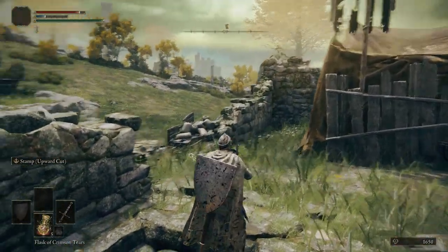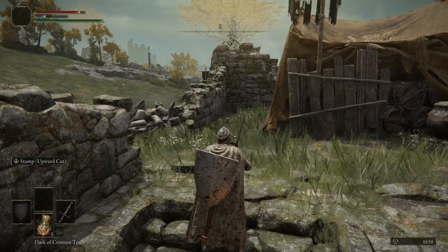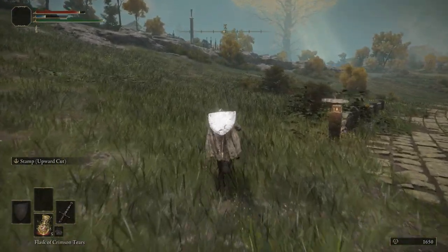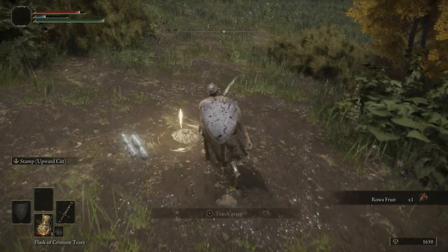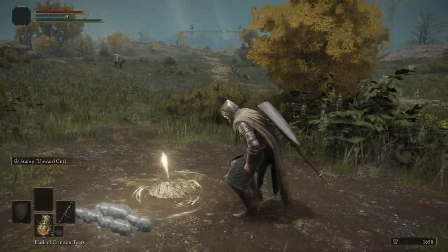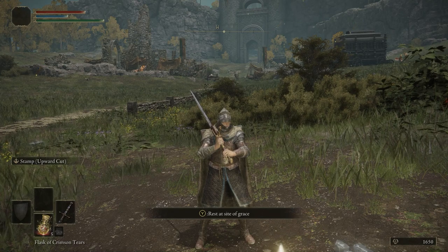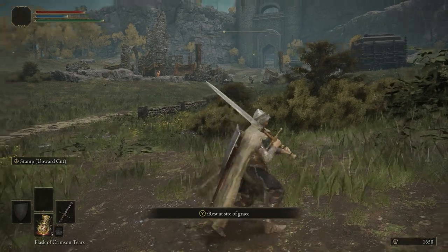Coming out of this tunnel, you're going to be facing almost directly east. Turn your camera to be directly east and run that direction — you can see this bush just to the right of directly east. Run through it and this is the Agile Lake North Site of Grace. Touch it, we're going to rest at it. Now that we have all of our stats healed, our health and FP are back. You'll also notice everybody at the camp has respawned — basic non-boss enemies will always respawn after you rest at a Grace. So don't think you can kill half of them, go rest, and then go back. They will always respawn after you rest at a Grace.